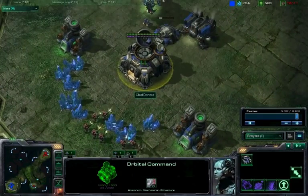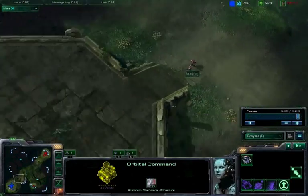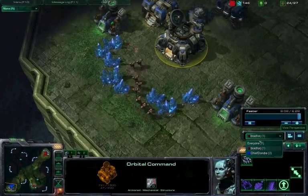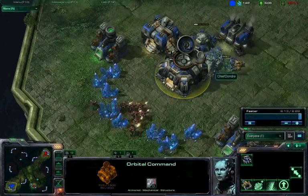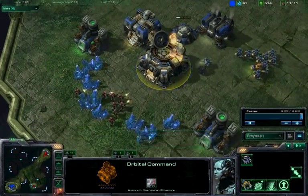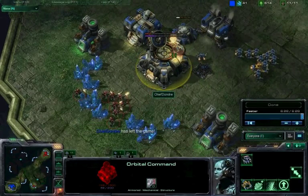Now we're aiming at the command center. Keep in mind we're continually massing marines out of those two barracks — we just do not stop. We've only got 24 supplies so we've got quite a few marines coming. He's taking his SCVs out to attack us with them. He's pretty much lost this game.